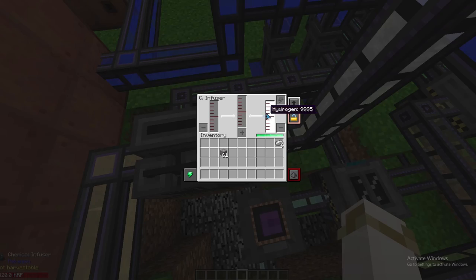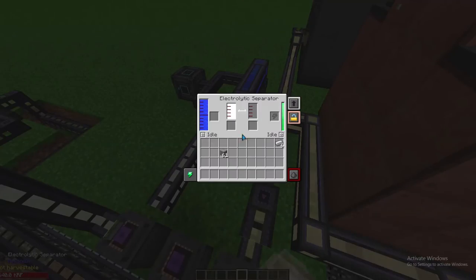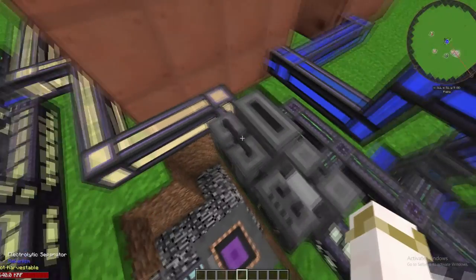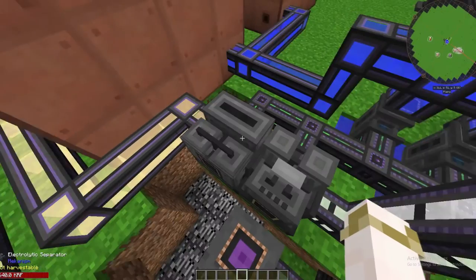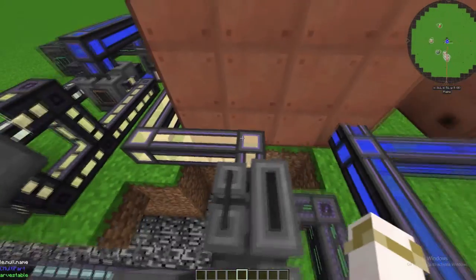The chemical infuser requires hydrogen — which I recommended saving from the previous step from the electrolytic separator — fed in from the right. And from the left, you need chloride, which is a byproduct of putting brine into the electrolytic separator.